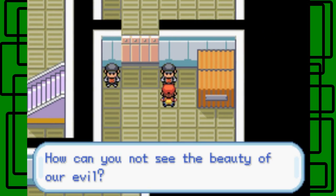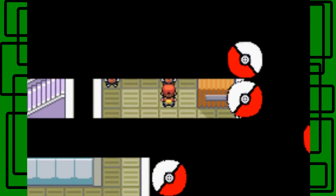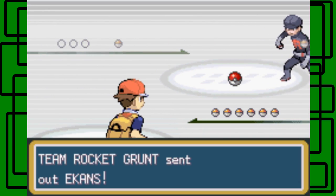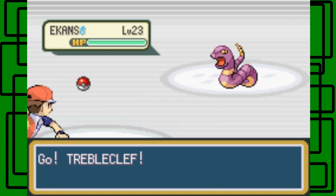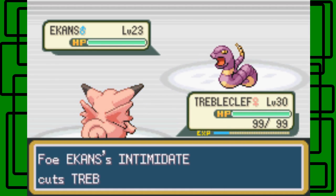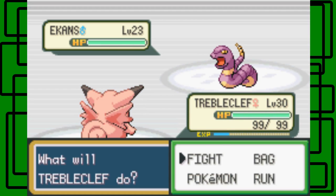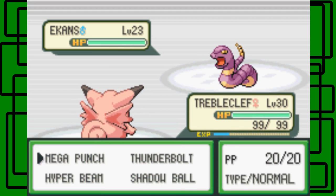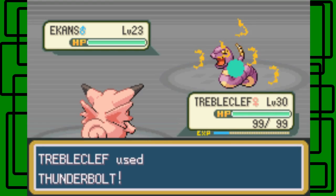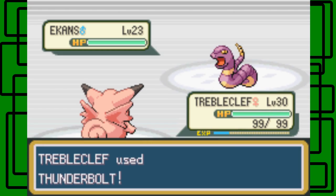How can you not see the beauty of our evil? Because I don't believe in it. You're doing bad things, you're being irresponsible, Team Rocket. Let's use Thunderbolt on this thing.